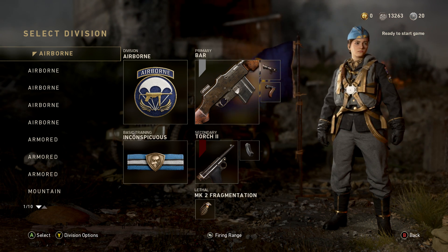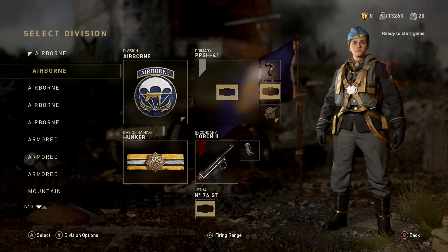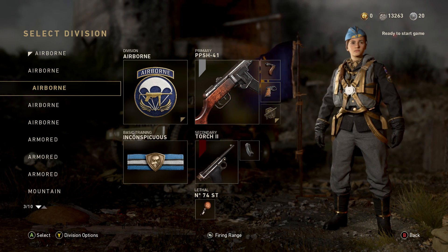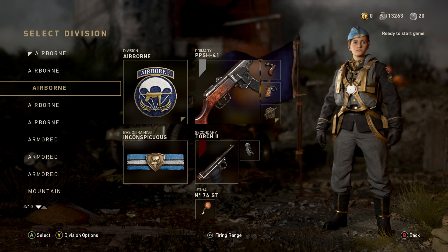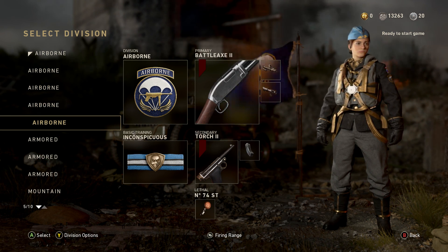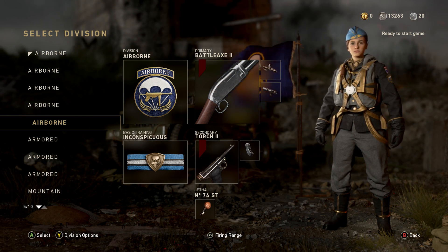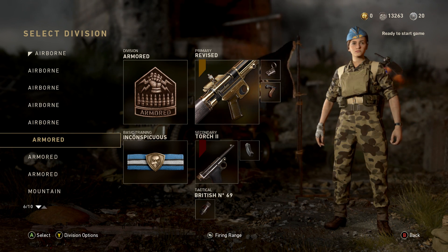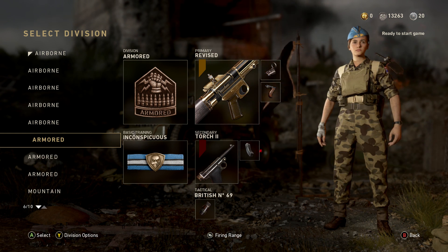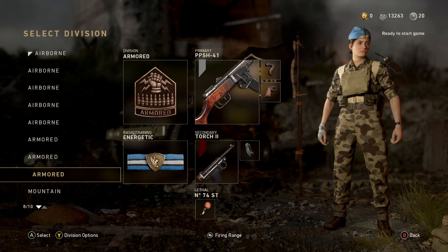I'm quickly going to show you guys my classes. The first one is a BAR — Airborne, Inconspicuous, Steady Aim, and Grip. Next one is PPSH — Airborne, Hunker, Grip, and Quick Draw. Another PPSH just with Inconspicuous, and then another one with the stun. Then I have Airborne Inconspicuous, combat shotgun with Advanced Rifling and Steady Aim.